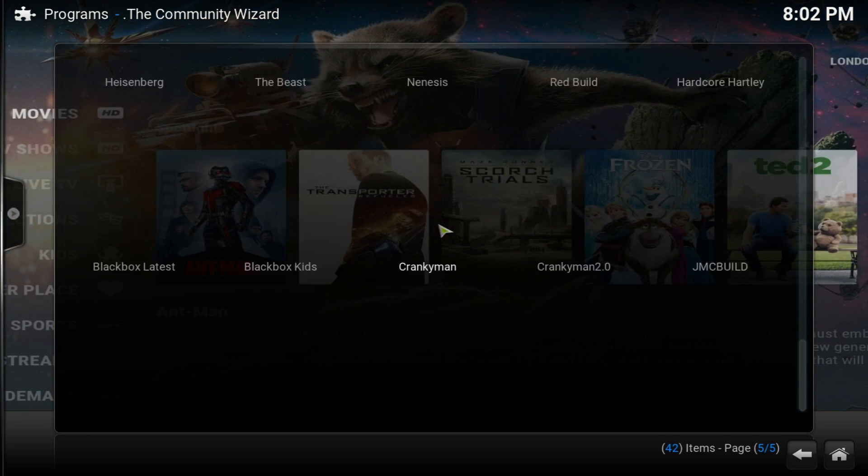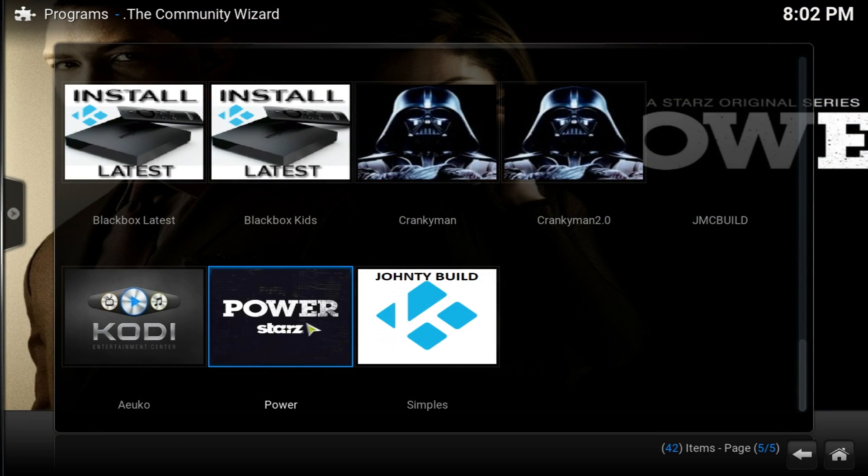The one we want is all the way at the bottom with the name 'power.' Go ahead and click on it and it's going to start downloading. If you're on an Android box, you want to do this on a clean version of Kodi. Once you install this it's going to tell you to turn off your device — do not turn it off. Unplug the power cord from your box, any TV stick, any Fire Stick. Go ahead and unplug it from the power source and then plug it back on. Then you're all set to enjoy the newest and latest movies, TV shows, and live TV.